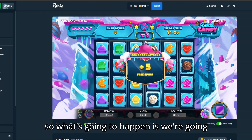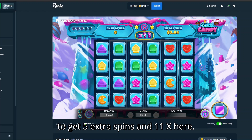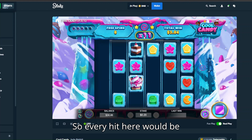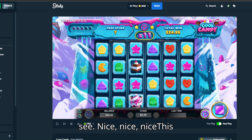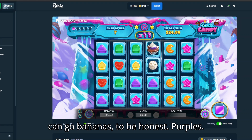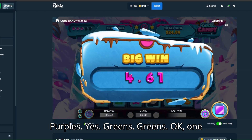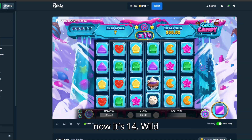So what's going to happen is we're going to get five extra spins and an 11x multiplier here, so every hit would be massive. Nice! You can see — nice, nice, nice. This can go bananas to be honest. Purples, purples, yes! Green screens, okay — one extra spin and then the multiplier increases, so now it's 14x.